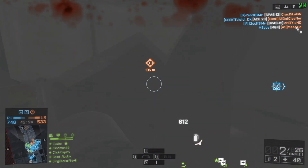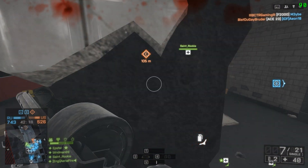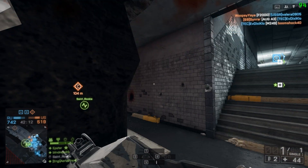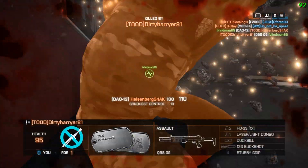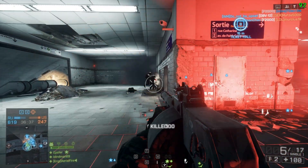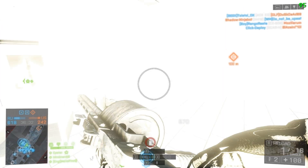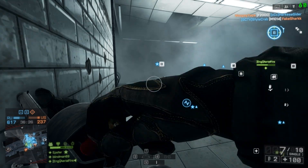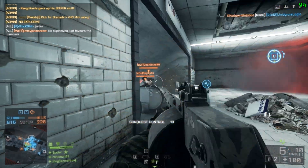You can just storm through, but the problem is the reload — you have to put every shell in and then twist the drum, shell in, twist the drum, and by the time you've done that they're back. It's very fast firing so it empties the drum pretty quickly, and you do need to find somewhere safe to reload.